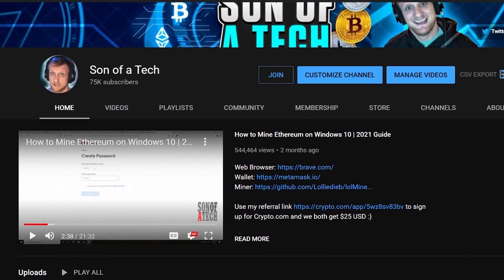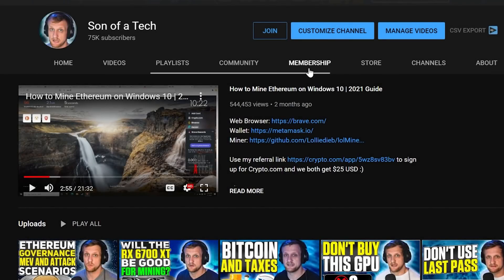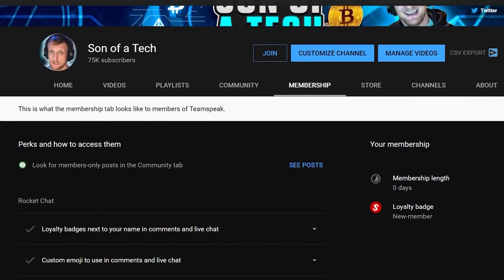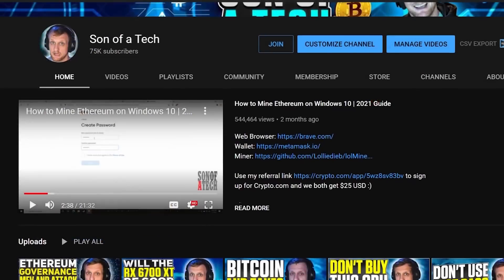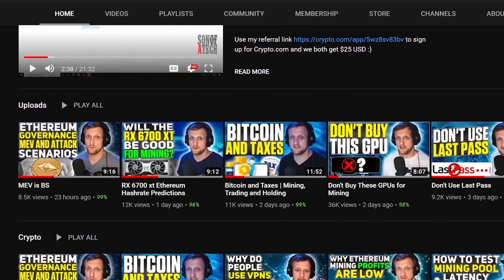We're going to talk about it right after a word from today's sponsor, which is myself. To support the channel, click the join button below and you'll get access to our privately hosted Rocket Chat. Select the $1.99 option, then head to the membership tab, scroll down and expand your membership perks, and find the section for connecting on social media. There will be a secret registration URL for Rocket Chat where you can sign up and enjoy talking with other cryptocurrency enthusiasts and miners without scammers, spammers, or bots.